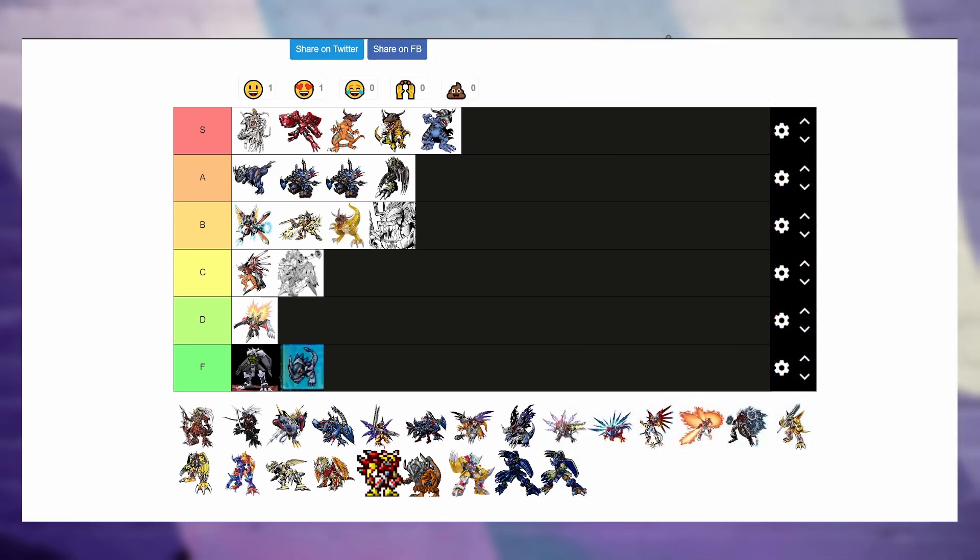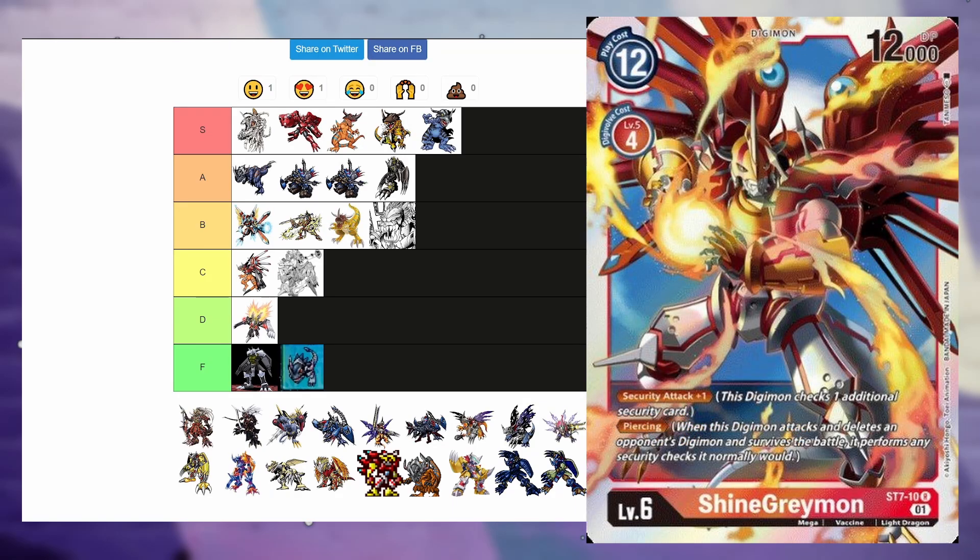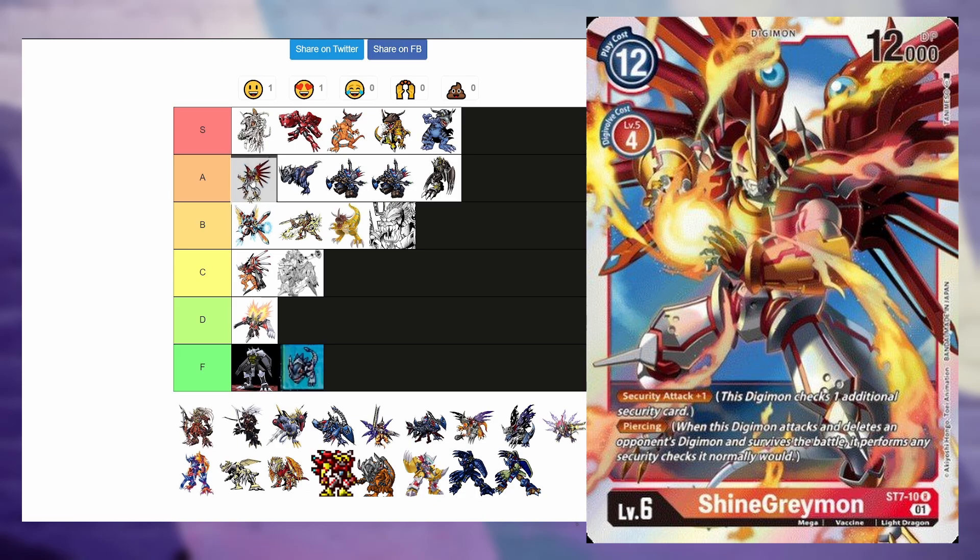Next up, one of my favorite Digimon — ShineGreymon. I love ShineGreymon. From the wings having blue energy swirling around them, to the cool tail with a very cathedral-like design — it's such an interesting design choice, very holy-looking. I think he belongs at the top of A tier, actually.